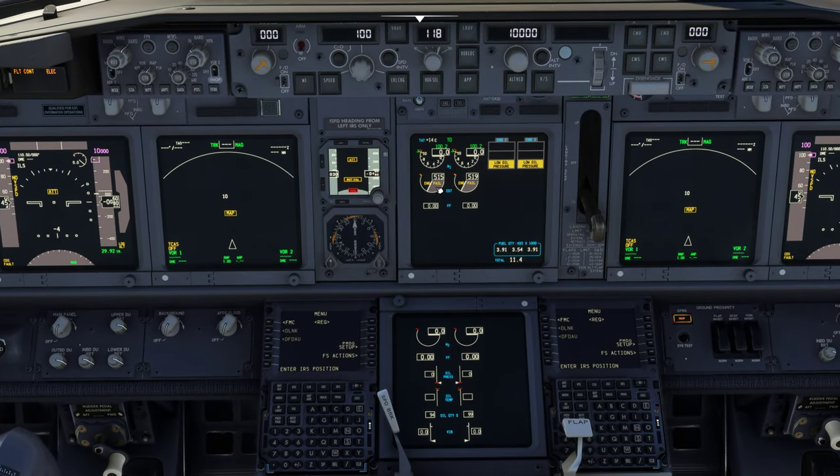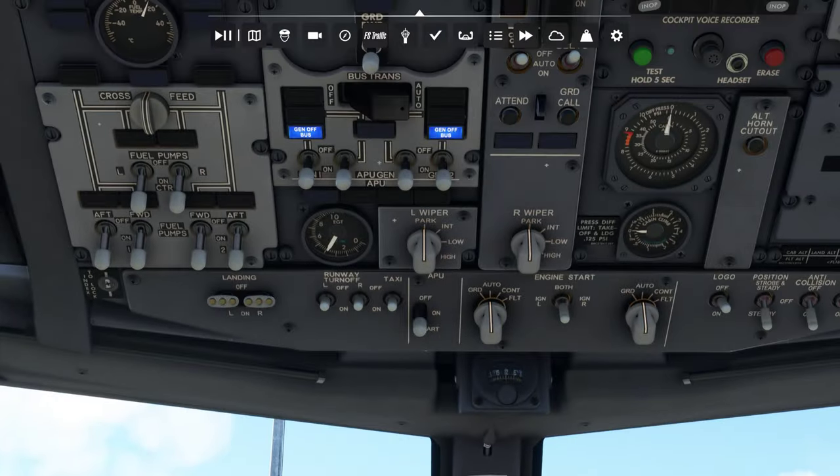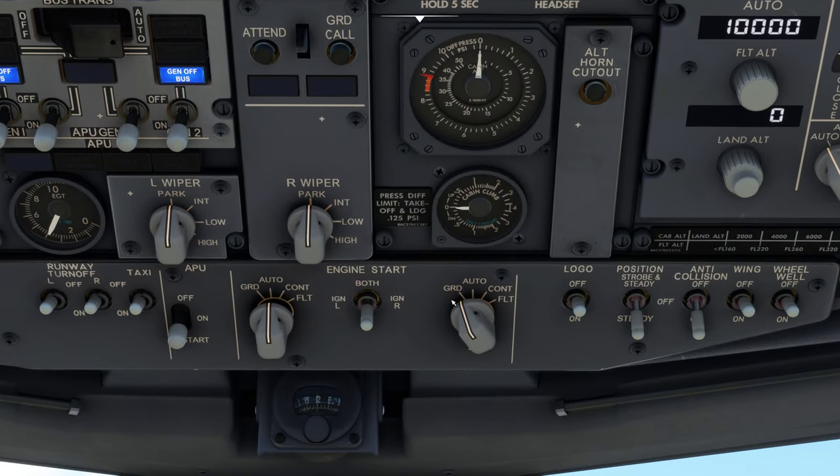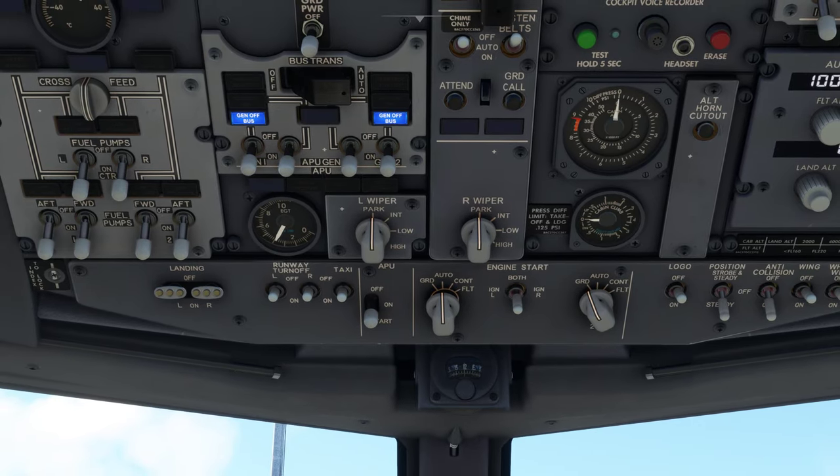You'll notice it will say engine fail, engine fail — don't panic, this will all work out. All we need to do is click once here on GRD for ground and that's going to start that up.